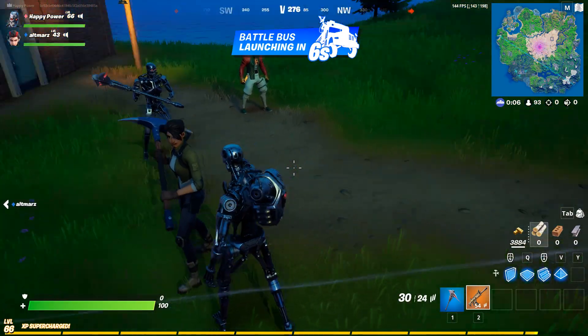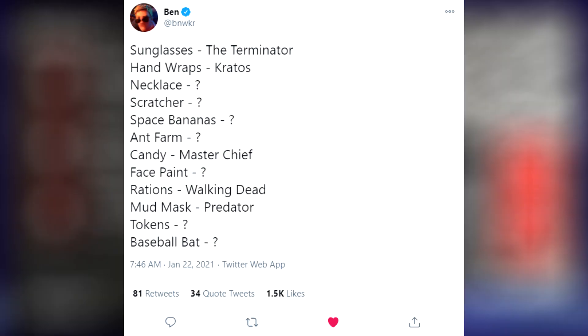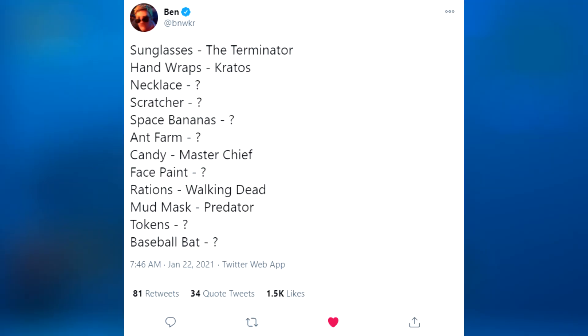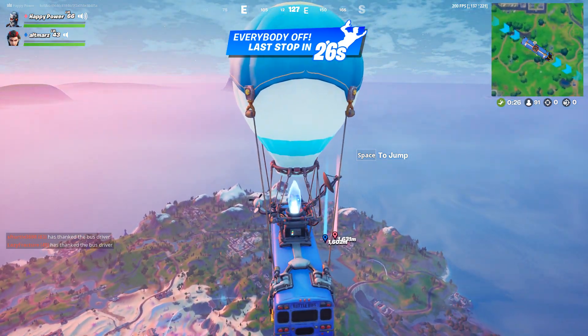Into our next Fortnite topic coming directly from Ben. He has now posted this: sunglasses was the Terminator, the hand wraps was Kratos, the necklace still unconfirmed, Scratcher again unconfirmed, Space Bananas again unconfirmed, Ant Farm unconfirmed, candy was Master Chief, face paint again unconfirmed, Rashes was Walking Dead, and Mud Mask was the Predator skin.